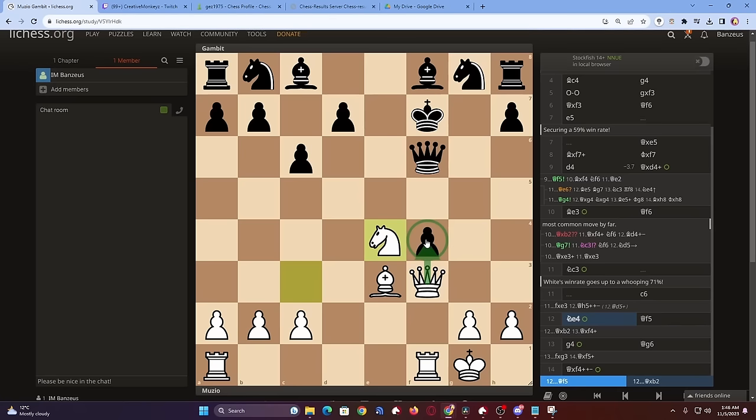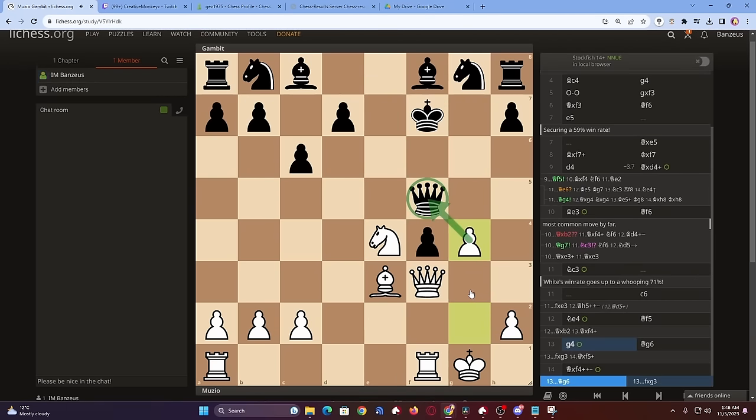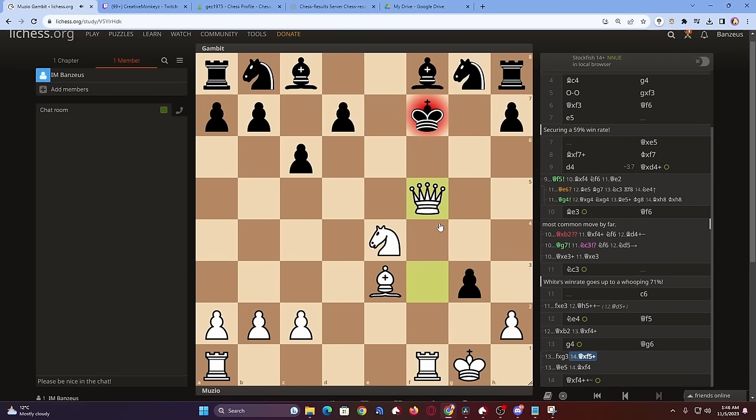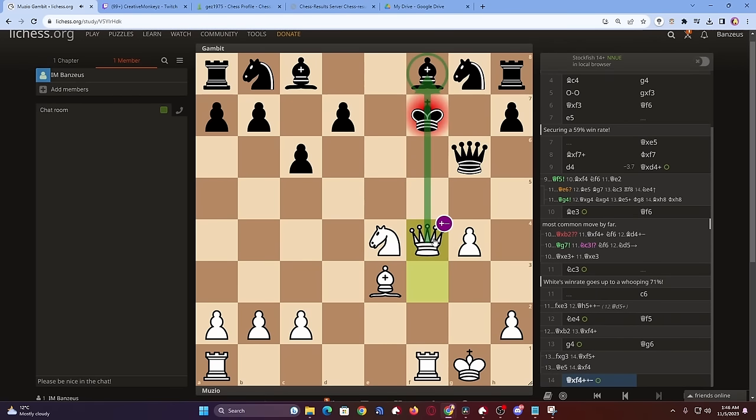Instead of that, better would be Qf5 — feel free to pause the video, white has a completely crushing move. It is not very often that we use pawns in the attack, but here g4 seals the deal, deflecting the enemy queen. Qe5 loses after Bxf4 followed by some deadly discoveries, and if you go for the en passade the queen remains undefended. Therefore, after the move pawn to g4, white is completely winning as Qxf4 followed by picking up the bishop is unstoppable.